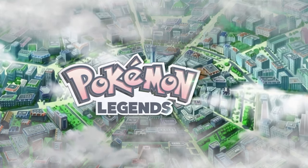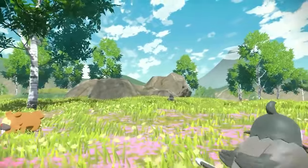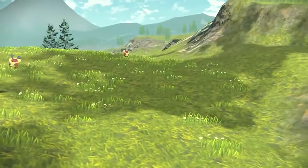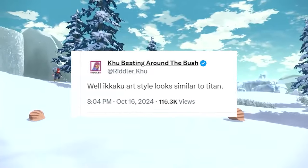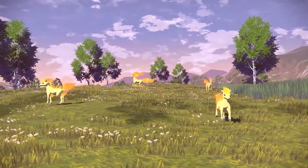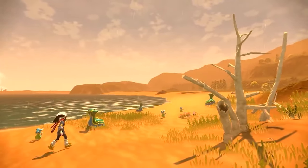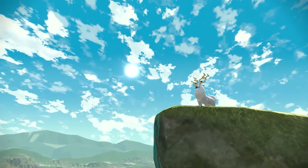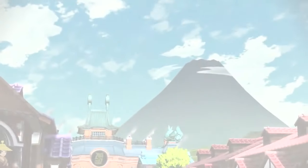There's some new news about Legends ZA that seems a little bit concerning. RiddlerKoo on Twitter — you guys already know about him — says the art style of Akaku looks similar to Titan. Akaku is the code name for Legends ZA, and Titan is the code name for Scarlet and Violet. So anytime in the future if you hear somebody say Titan or Akaku, just know what they're referring to.